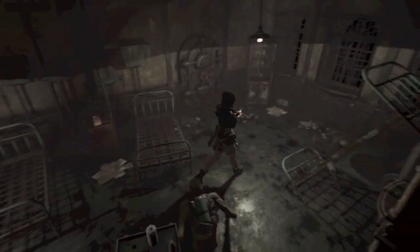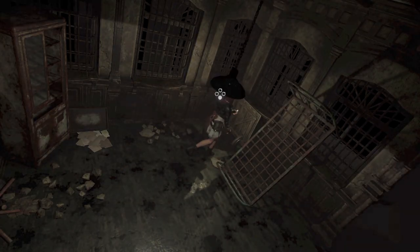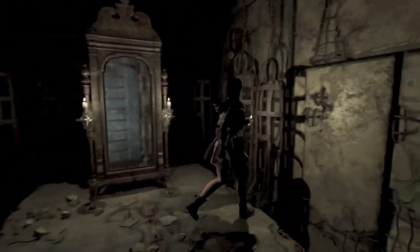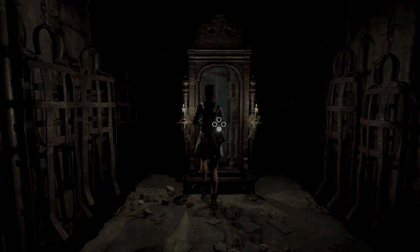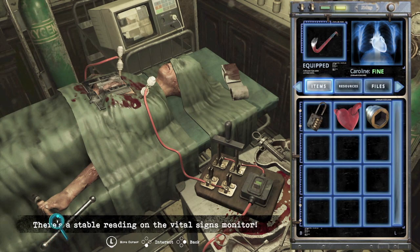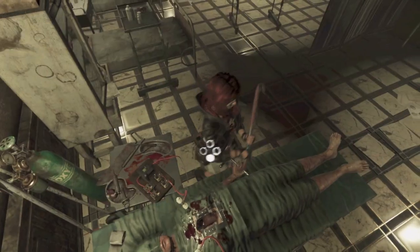If you play Silent Hill Origins, in that game you use a mirror to travel to the Silent Hill world. So I'm pretty sure we're in Silent Hill right now. You use the mirror to go back to the normal world. That was one of my favorite moments in the game — when we went to the mirror, and I believe we went to Silent Hill.